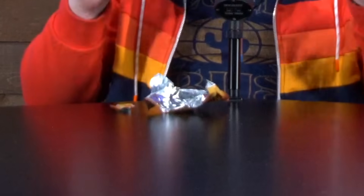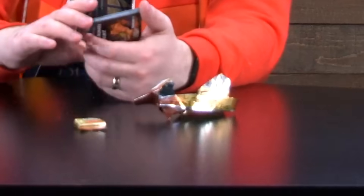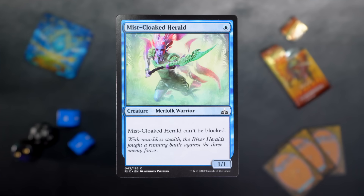I've been bad at doing the ASMR recently. I'm really making up for it there. First up, Mistcloaked Herald. It's a single blue for a 1/1 Merfolk Warrior and it can't be blocked. So that's nice.